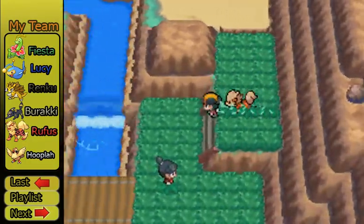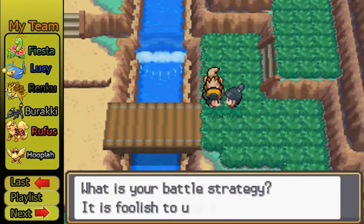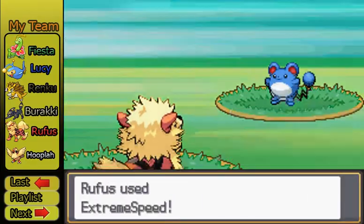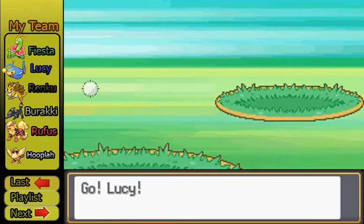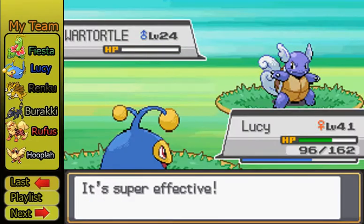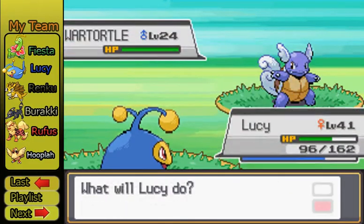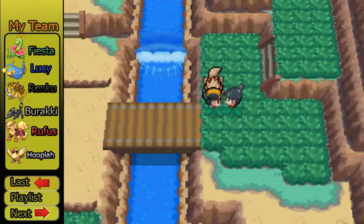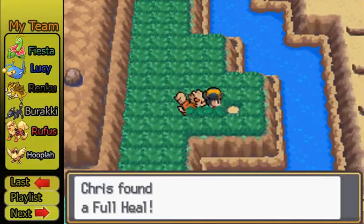We'll go for Extreme Speed — that should take out the Marill. War Turtle, we'll go into Lucy. Go for Discharge. Wow, you are way under-leveled. That's just scary how under-leveled you are. Maybe I'm just really over-leveled — it's not even funny. But that's just preposterous.